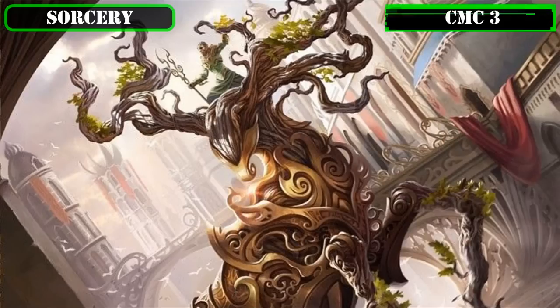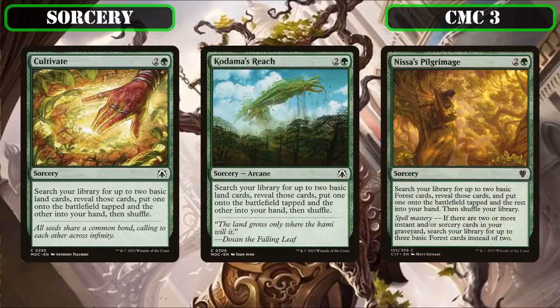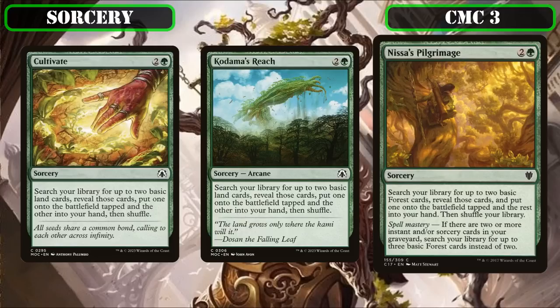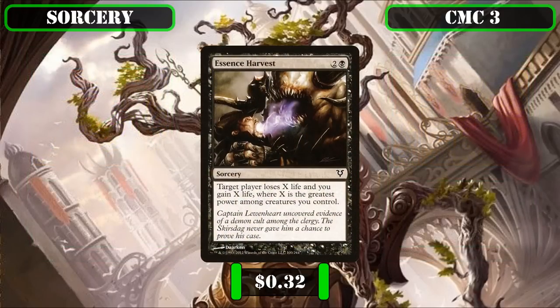The CMC 3 slot opens with Cultivate, Kodama's Reach, and Nissa's Pilgrimage—all of which search our deck for two lands and put one into play tapped while sending the other to hand, with the first two limited to basics and the last limited to basic forests, though if we have two or more instants and/or sorceries in our graveyard when we cast it, we can search for three basic forests instead and put two into hand. Essence Harvest then wraps up this slot, having target player lose X life while we gain X life where X equals the highest power among creatures we control—a massive 36-point life swing for only 3 mana and one of the few ways to turn our commander's power into damage without sacrificing them.